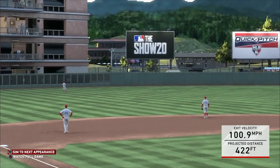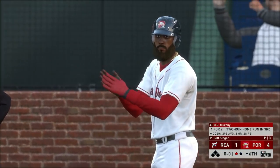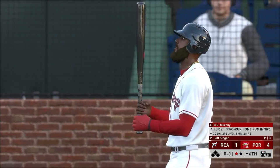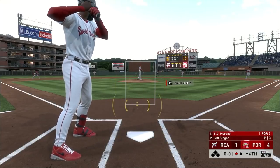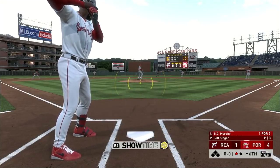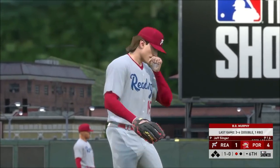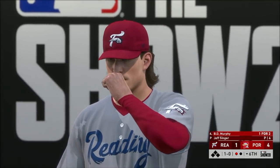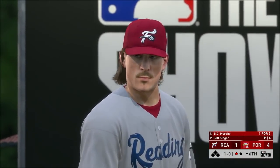Beautiful with the PCI! Bottom of the sixth, Portland is up 4-1. BD Murphy comes to the plate going one for two so far today with a two-run blast in his last at-bat. Difficulty goes up - I feel like it goes up a little too frequently. Like, can I have a good game first? I hit a home run and they immediately bump up the difficulty. I know you can tune that, I just gotta find where to do it.